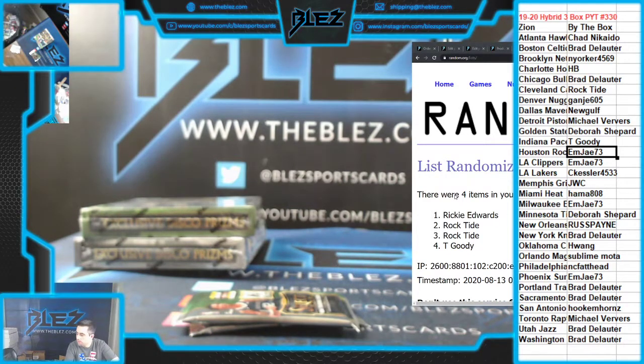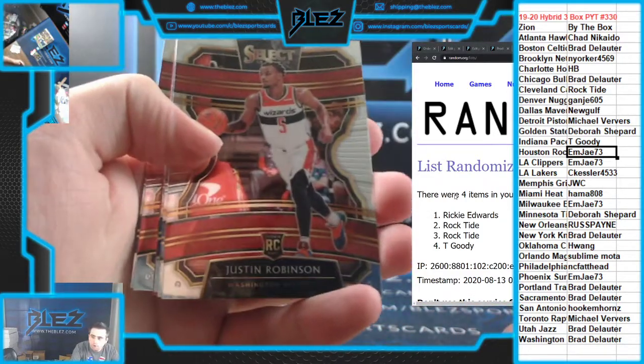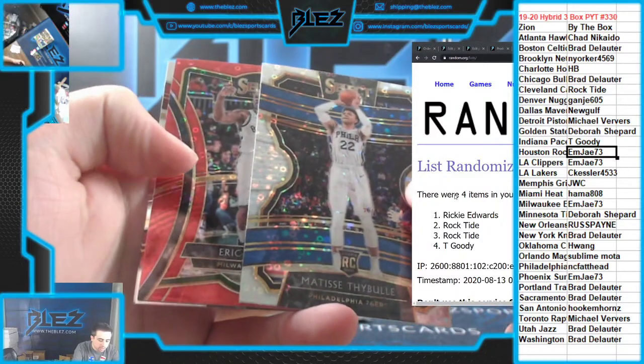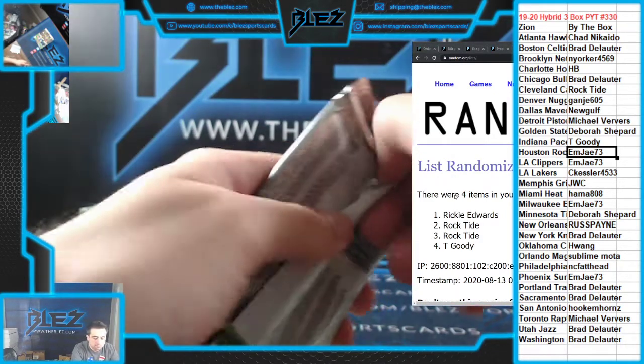You have two packs left, Ricky. Good luck. See more red. Ja rookie. Nice. Tybal Hybrid for Philly. Red of Eric Bledsoe. And a Culver rookie.